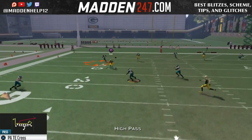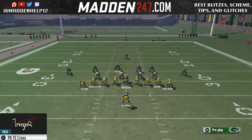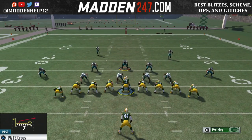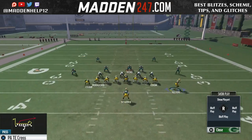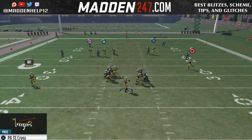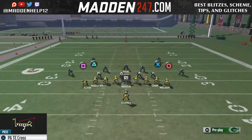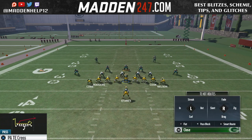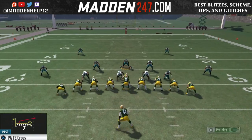The comeback route is really good against zones, especially if they're usering and not paying attention to that route. Definitely hit them in the flats to the running back, especially if they're not respecting it with a hard flat on the field because it's a quick, easy read. The same thing with the slant — force them to play underneath, which will open up the seams to the tight ends and open up that comeback route.